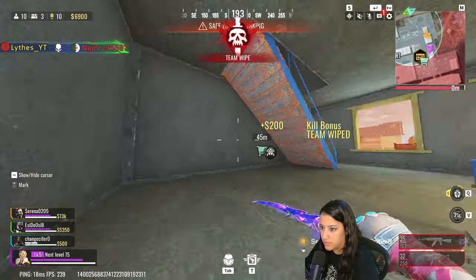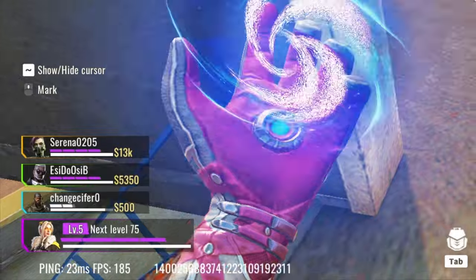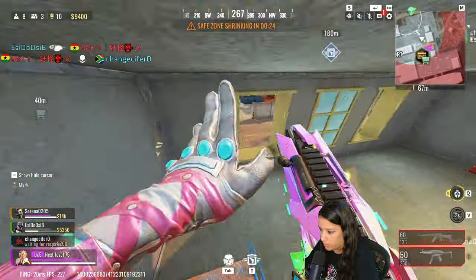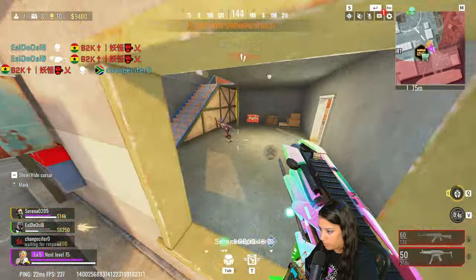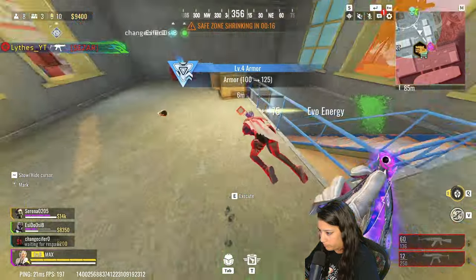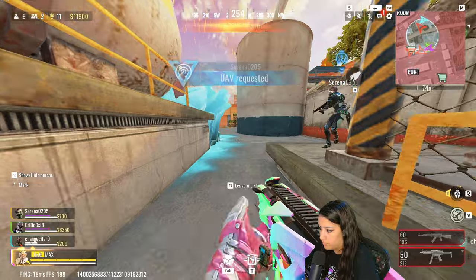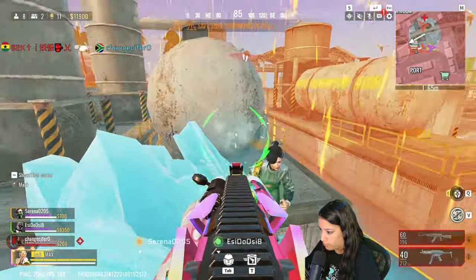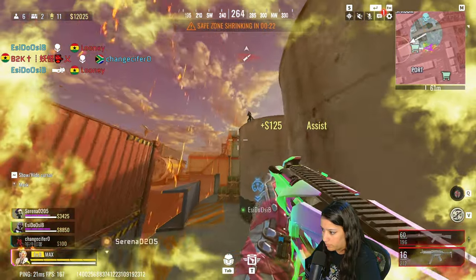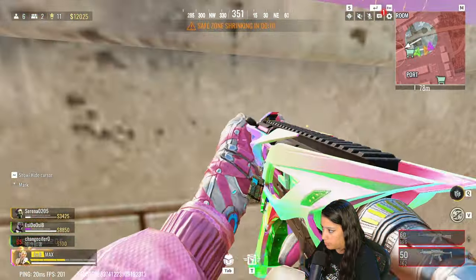That guy was instant — so that means his team is eliminated. I still have a teammate on white shield; I don't know how that's physically possible, that's actually insane. Okay, that's one guy dead. One guy up in here — we're gonna have to move to the zone again.